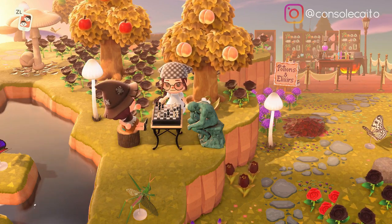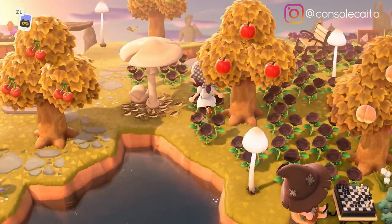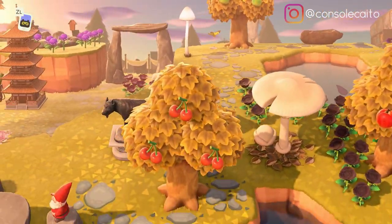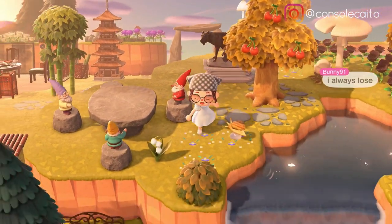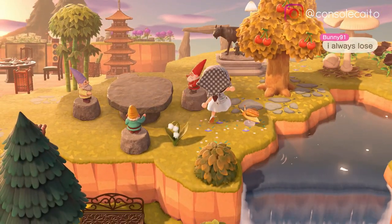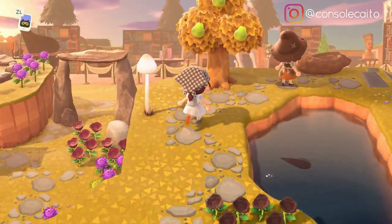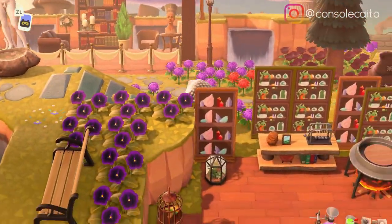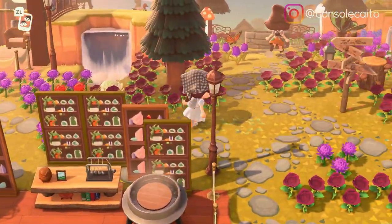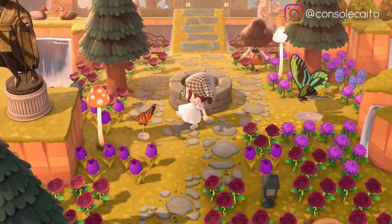Look at the little grasshopper statue over there. This is so nice - is this like a little mushroom forest? Oh look at the little gnomes - she always loses at chess, that's so cute. I love that. I love how it's elevated, it's so pretty.